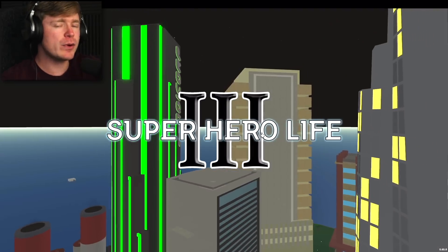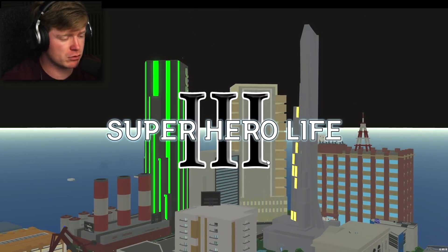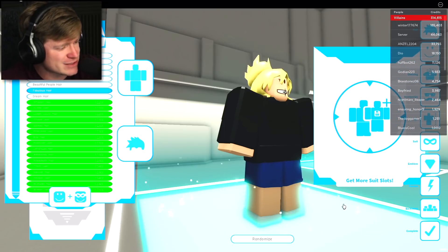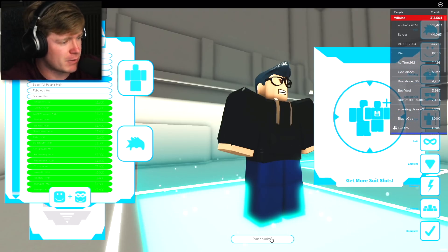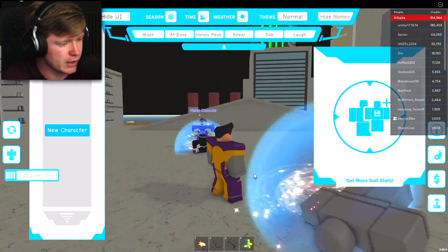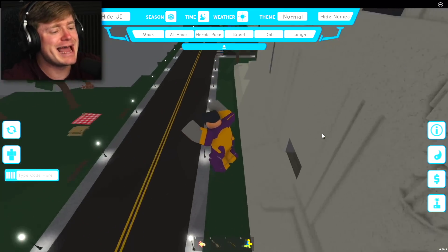We are loading into Superhero Life 3. I don't know what happened to Superhero Life 1 or 2 — I've never played them — but we're jumping right into the third. It looks like we get to create our character. I'm just going to randomize and get right in here. I kind of like that spiky hairdo with the glasses, and they put me into a superhero fit. Not even mad at it — let me jump off this building and get to fighting some crime.